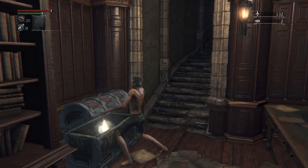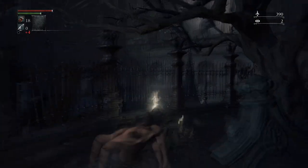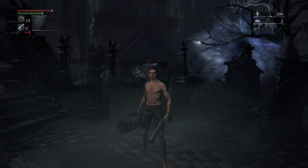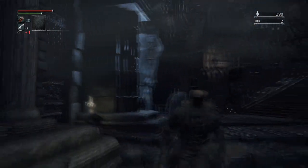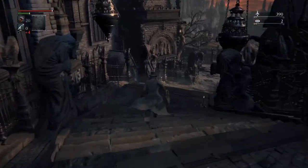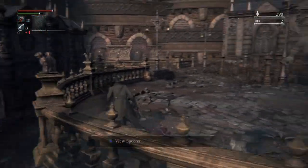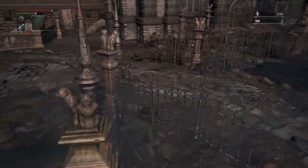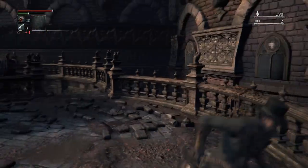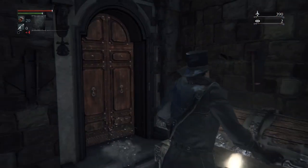Then make your way up to Cathedral Ward. Take the left route, which will take you to the hunter set — just make sure you get out of the way before the Amygdala catches you. Further up the path you can pick up some more bloodstone shards, then run past the giant. There should be shards next to crows and then next to the giant with the ball and chain. At the very end in a chest is a blood gem.